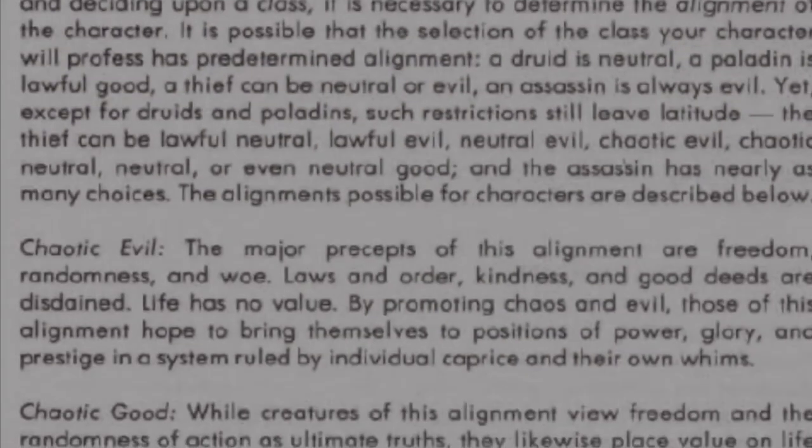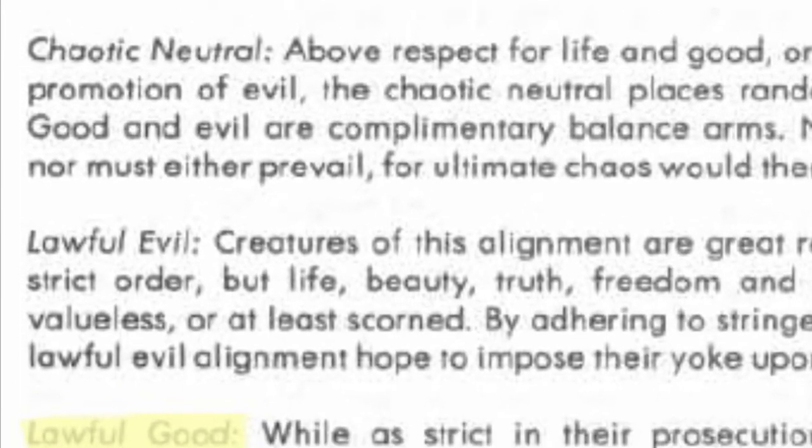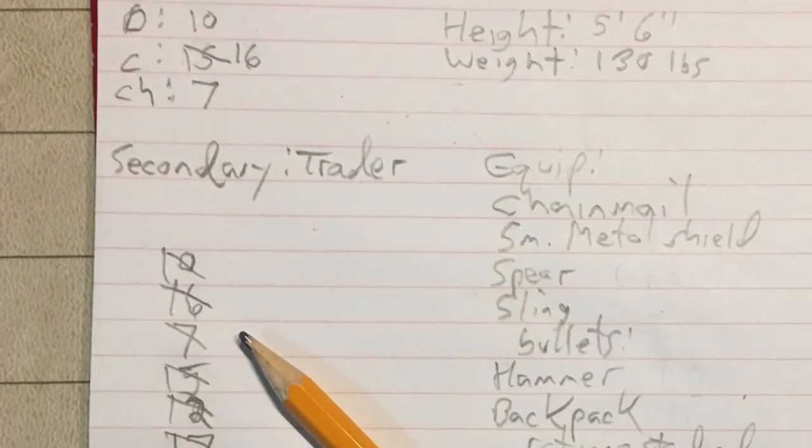Step 8: Alignment and name — and we're done. I choose Lawful Good as my alignment. I shall name him Arminus Telemnar. And voila! A first edition AD&D character is born.